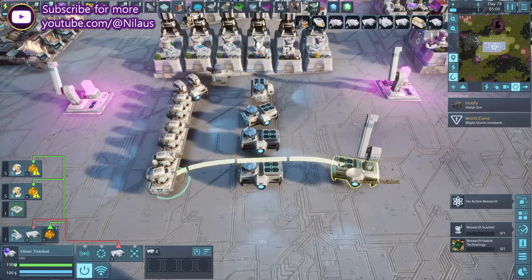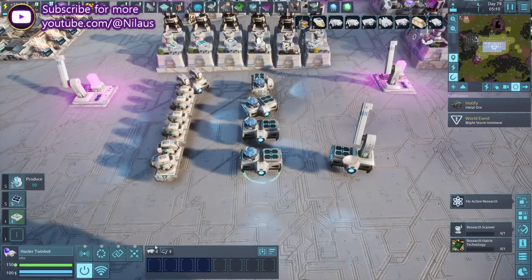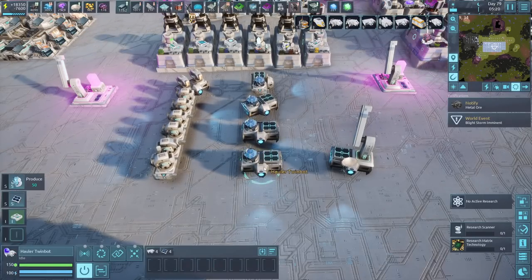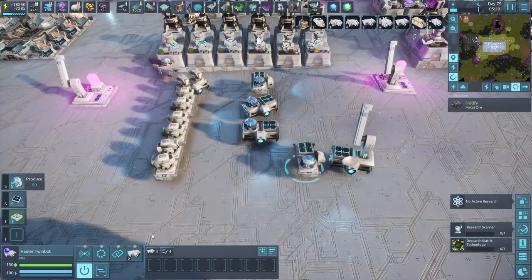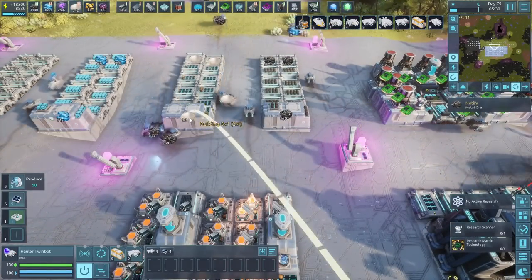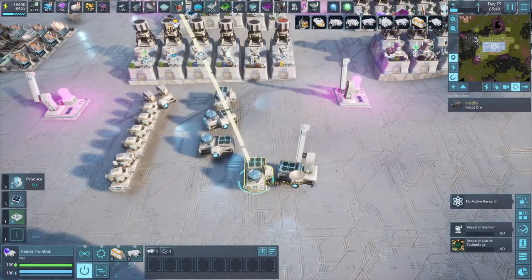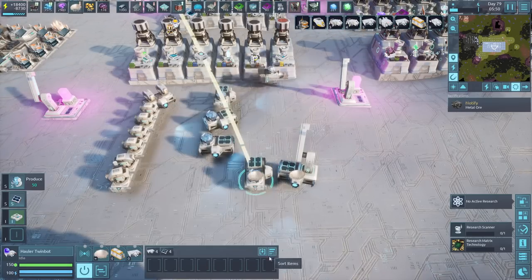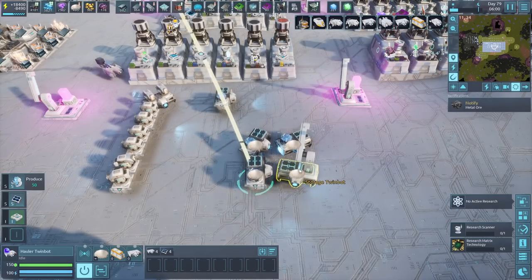Now we have miners and we have the storage, but we do not have any way to haul the items back. The haulers should be set as a transfer route. The transfer route will just need two items: a go-to location and a storage location — that's where it brings things back. It'll go there, take whatever there is if there's something, and then go back. Copy and paste these. How many do you need? Three if it's far away, two if it's not so far away, and one if it's next door.